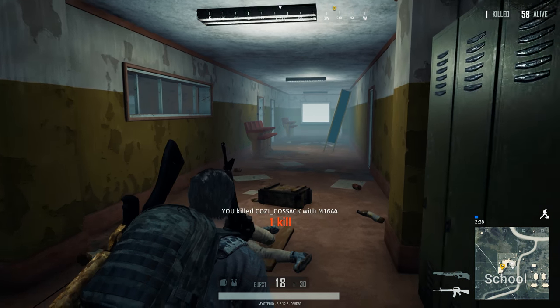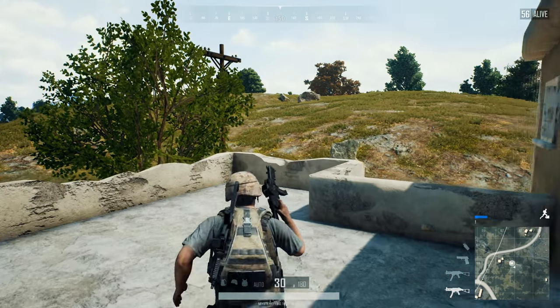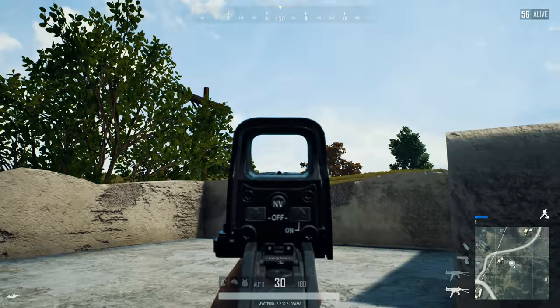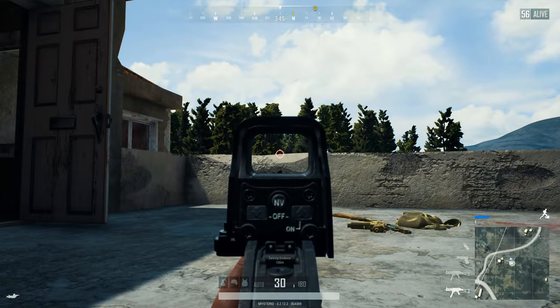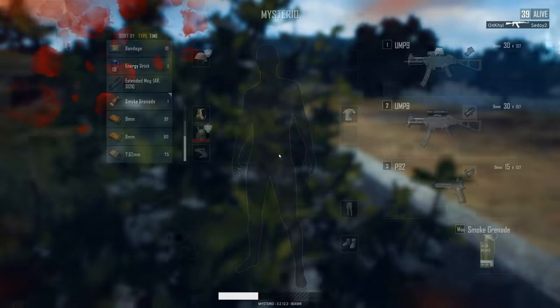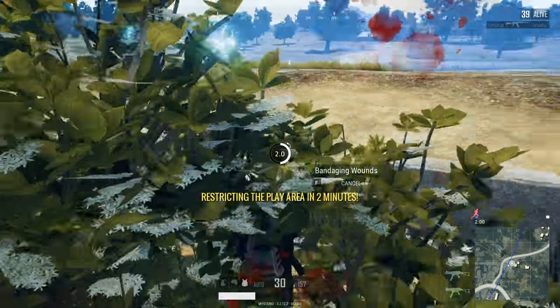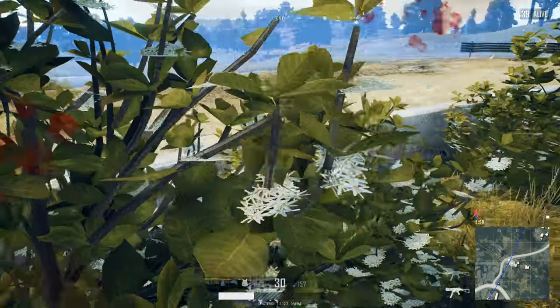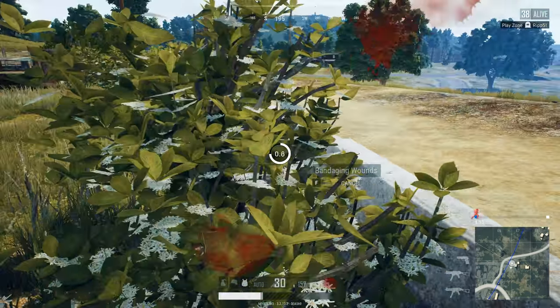That will definitely help you if you don't have a medkit or first aid in your loadout. If you like the third person mode and you decide to go prone, then you will now see a lowered camera position. This will make it more difficult for you to peek over walls or to use the grass as cover while you are firing at your enemy. If you take a closer look at your health bar then you can now see a grayed out area that can show you the exact point of 75% health. This will make it easier to decide which kind of healing item you need at any given time.